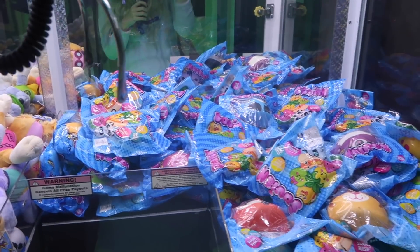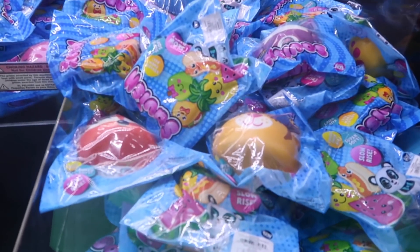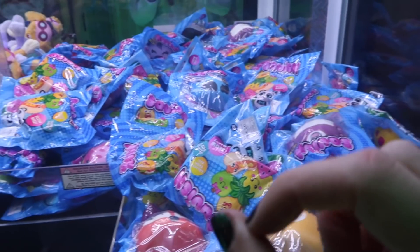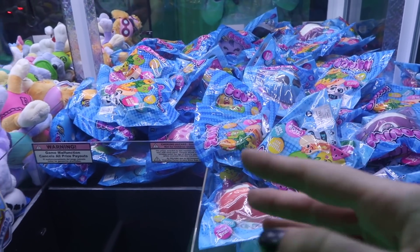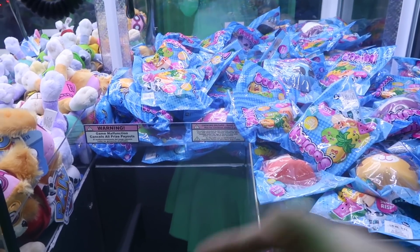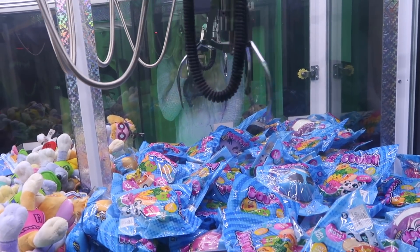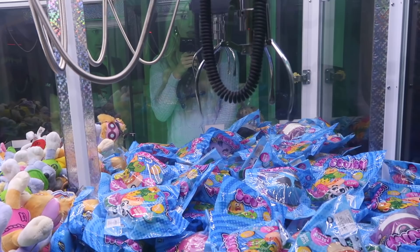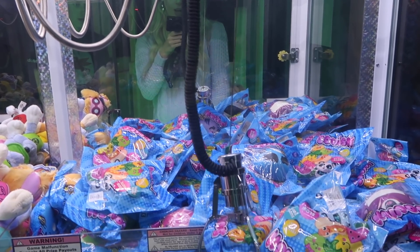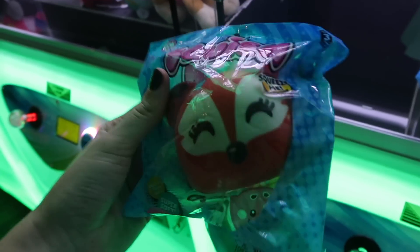On to another squishy claw machine. You guys have been asking for it like crazy. This one has a bunch of squishies — it looks like animal faces. There's one dangling near the prize chute, so I'm gonna try to drag it in. If you ever see something dangling on the prize chute, drag it in as much as you can. On our first try we got it — it's a fox! It's so cute, it has a bow tie on it.